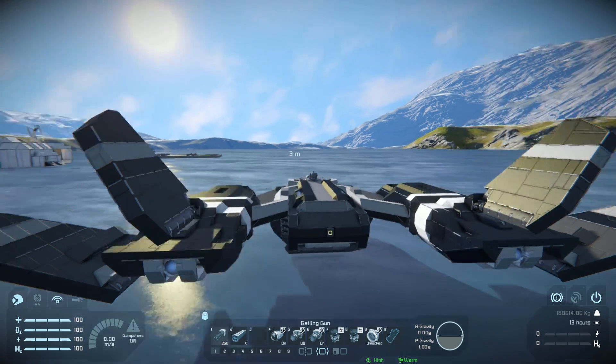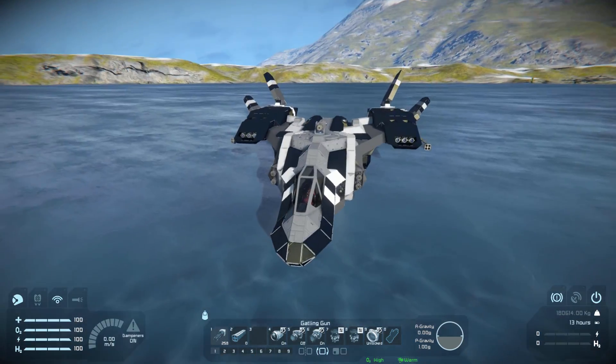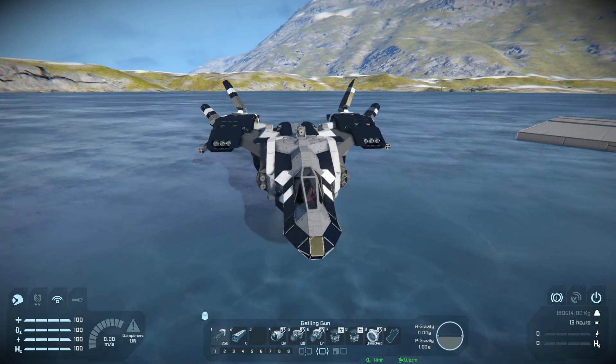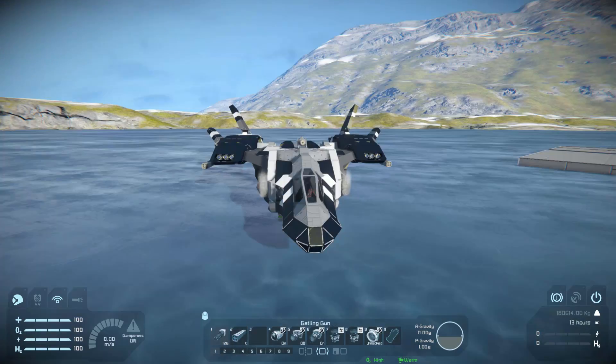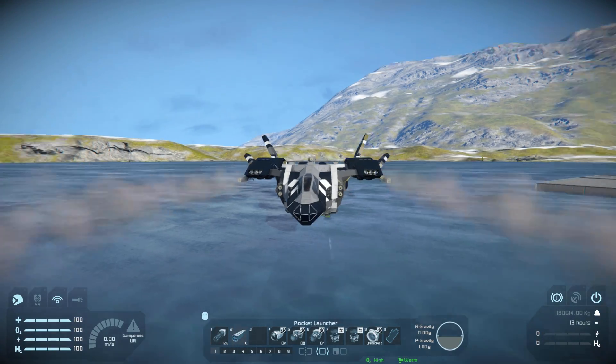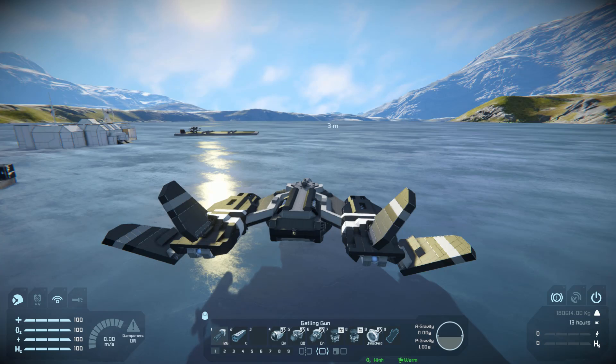Now we can go over the actual buttons. Number one is the Gatling guns at the very front — use the mouse to fire and all four of them will shoot forwards. Number two is to shoot the rockets on the wings, so our fake little rockets on the side will simply shoot forwards. Number four is the atmospheric thrusters on and off, so when you're in space you can safely turn them off so you don't use up your precious power.